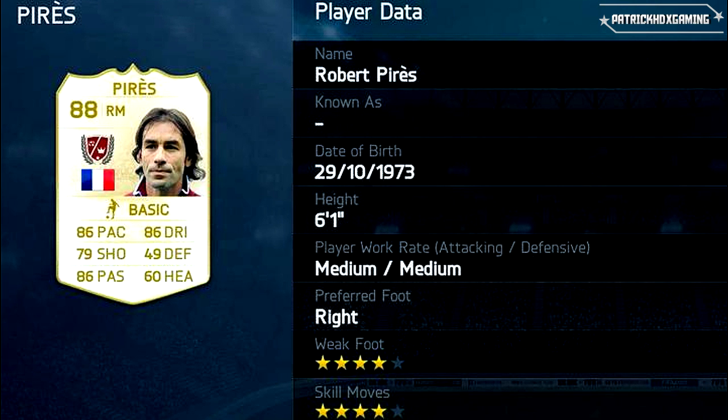The next legend is Robert Pires — he's a right midfield player, the first one in this list. His attributes: 86 pace, very good for this position; 86 dribbling and 86 passing. This means he's good at crossing, good at passing, can dribble, and can run — exactly what you need in a right midfield position. I think he will be a great player.